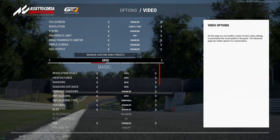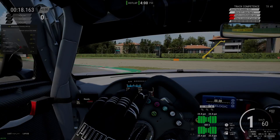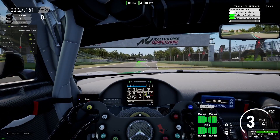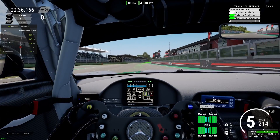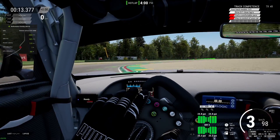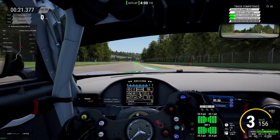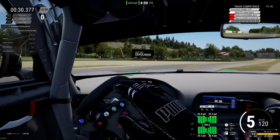For ACC, I am running 1440p and all of the settings are epic. DLSS and FSR are both disabled. We are getting about 289 to 315 frames on a single screen with 1440p resolution at epic settings. That's a really good frame rate. On average, I would say we are getting about 270 to 272 frames per second on ACC on epic settings.